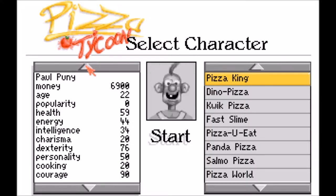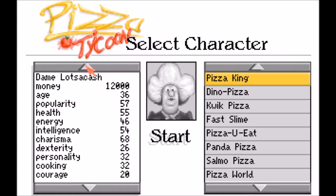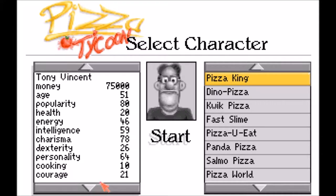For this we are gonna need some money. I feel the best one for this is Tony Vincent — 75,000. His age is okay, health is low, energy is okay, but it's the popularity you really got to worry about. We'll put the company name under Summit Man, change this to Summit Pizza, and let's get started.